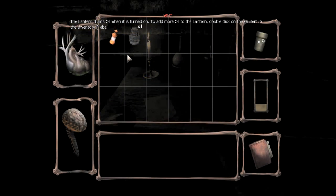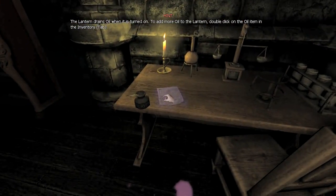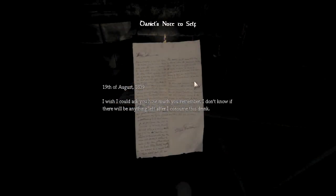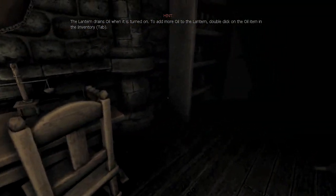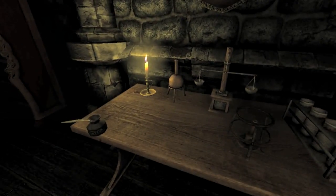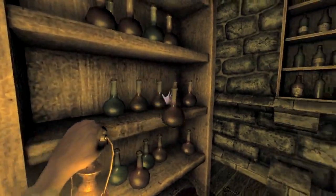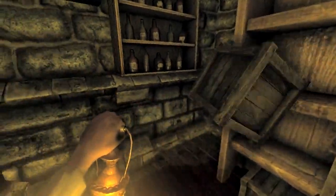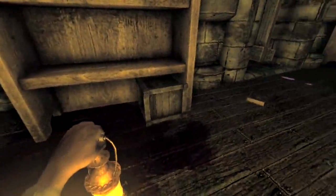I just picked up oil. What you do is open your inventory and double-click on it, and it refills your oil gauge. I'm going to skip through this note, but basically it says your character has drunk an amnesia potion, so he's basically forgotten everything. And that note was to remind him that he has to go to the basement and kill Alexander.